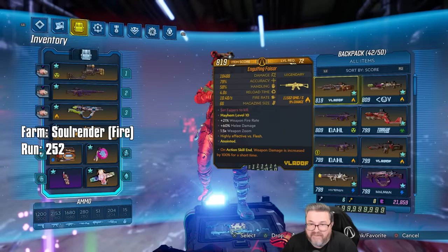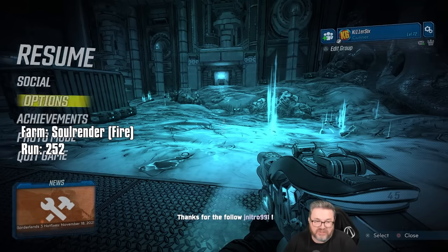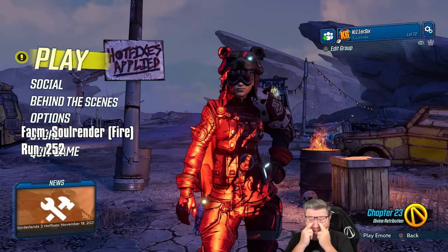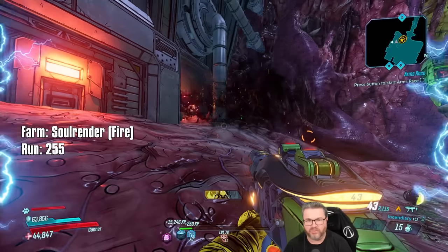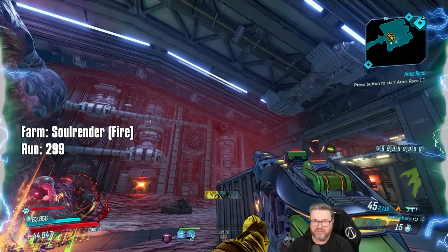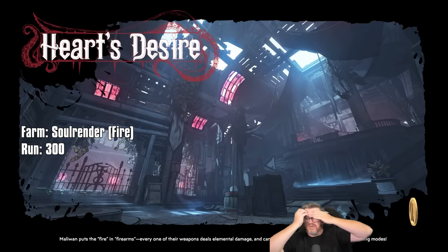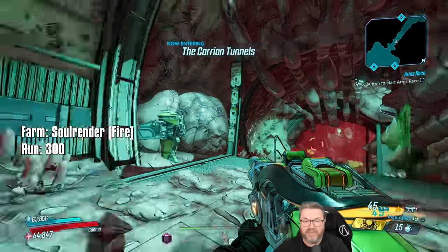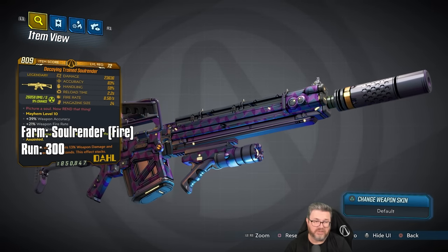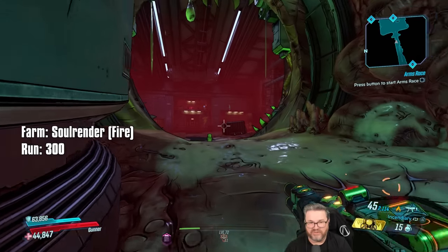Another fire Soul Render — full auto — but wrong mag, and it's missing a barrel accessory and has the wrong foregrip. To everyone who says there are no hard farms in Borderlands 3, I've got something in my eye. After 300 runs today, we did get one god roll — a radiation Soul Render. It had all the right parts and also rolled 'killing an enemy increases weapon damage' as its anointment, which is actually a great one even before the Iridium reroll machine. Not too bad at all.